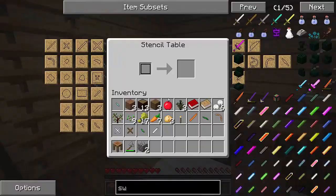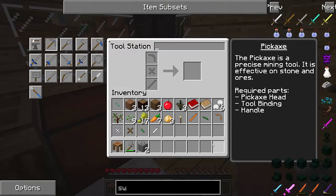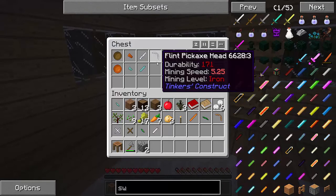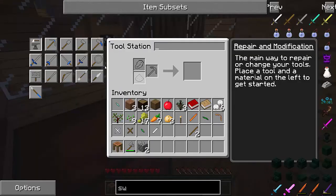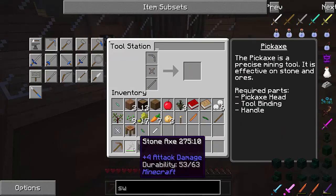I can't believe I found this already, but it's getting dark! Let's make this — we've got the tool station. What kind of binding shall we have? We need a tool rod — we can do sticks I think. So we get a couple of sticks, throw in the head like so, and there we go — we now have a bronze pickaxe! Holy crap, we've already got a bronze pickaxe!